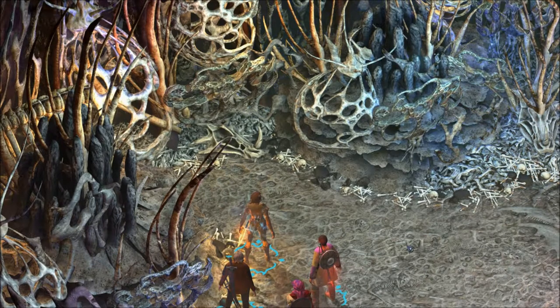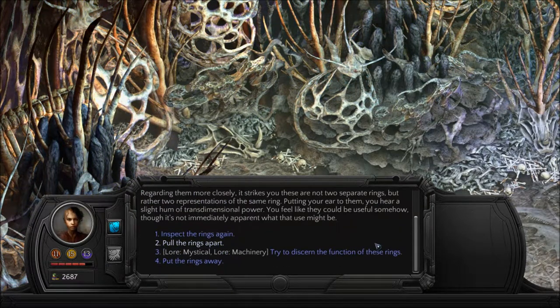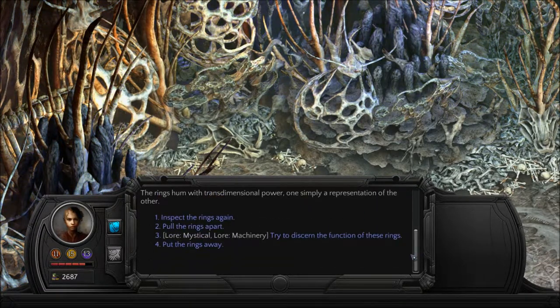Use? This curious object consists of a pair of heavy linked rings made of a black stone-like substance. Locked together they appear completely solid, roughly the size of a clenched fist. The rings are large enough to fit around a human wrist. Inspect the rings. Regarding them more closely, it strikes you that these are not two separate rings, but rather two representations of the same ring. Putting your ear to them, you hear a slight hum of trans-dimensional power. You feel like they could be useful somehow, though it's not immediately apparent what that use might be. The rings hum with trans-dimensional power, one simply a representation of the other.